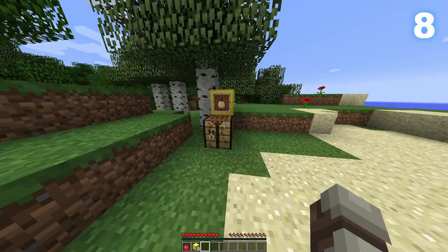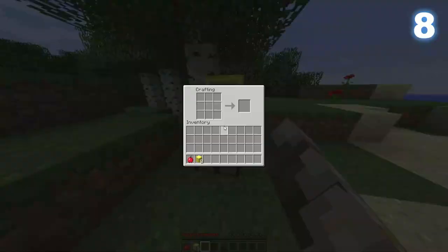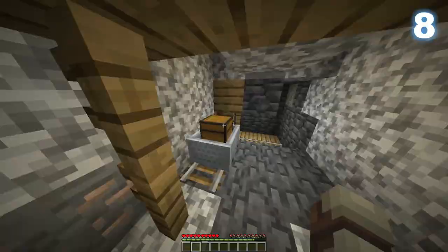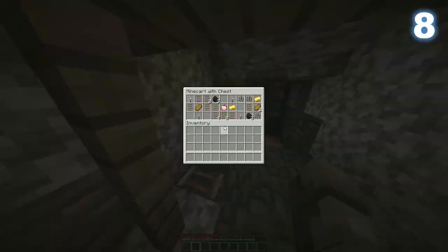Enchanted golden apples, or notch apples, used to be craftable. By surrounding a golden apple with 8 blocks of gold you could craft this amazing item. The crafting recipe was removed in update 1.9, however they are still obtainable from dungeon chests.